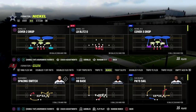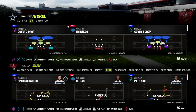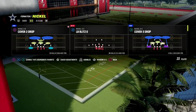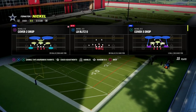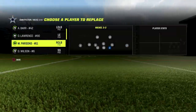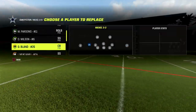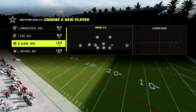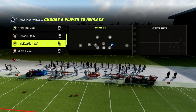We're taking a look at the Nickel 3-3 Cub in the 46 playbook. What you want to do is put safeties that are fast and have good agility in at the linebacker position. Here on the Dallas Cowboys I've got Wilson and Mukuma — you can put any fast safeties in, that's the key to this blitz.